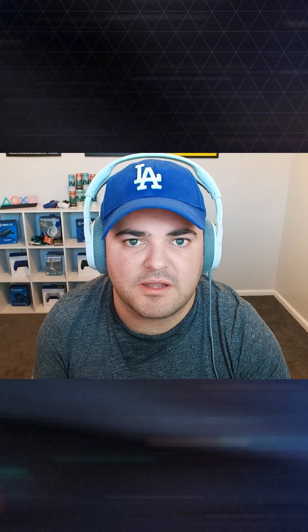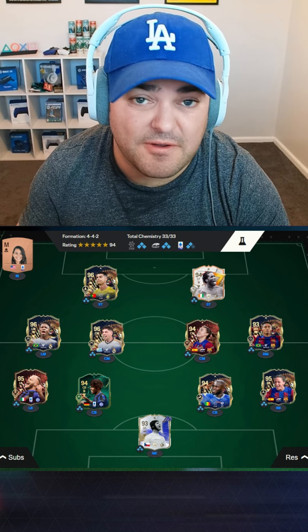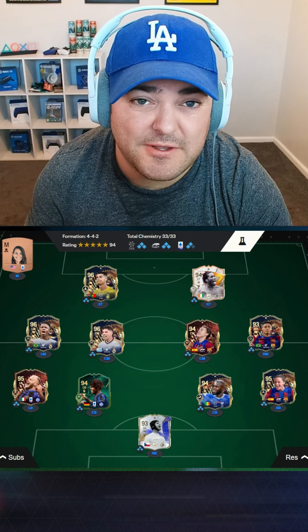I have done this for over 10,000 packs during TOTS and this is how I've got a 10 million coin squad including Vinicius, Valverde, Cristiano Ronaldo, Sofia Smith, and Lautaro Martinez. At the same time, growing my coin balance from 800k to a couple of million coins.